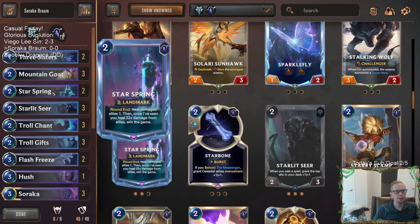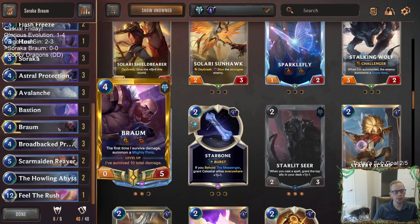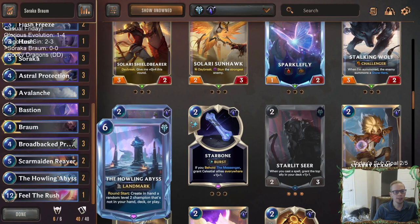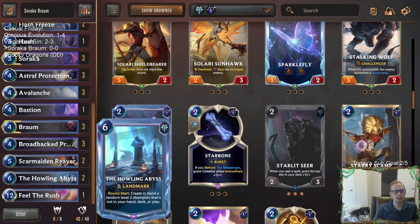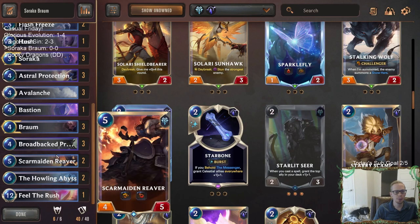For winning the game we have two copies of Star Spring - only two. The first Star Spring is great to have because it's probably the main win condition, but drawing multiple Star Springs isn't necessarily great, so we're just playing two. We have other ways to win: Howling Abyss, Feel the Rush - other win conditions at the top end as well.